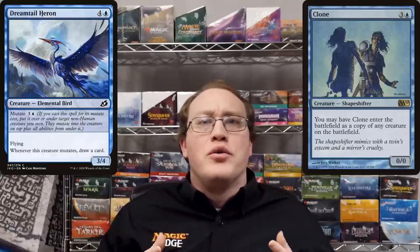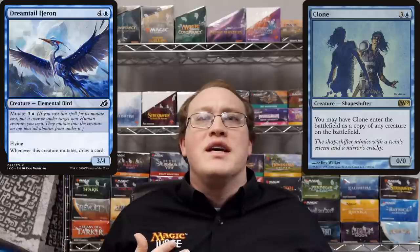There are a couple of other interesting things to note. First, merging with a creature changes its characteristics in the copy layer, so these changed characteristics can be copied by other permanents. So if you clone a mutated creature, the clone will have the characteristics of whatever is on top with the abilities of everything else in the permanent — it will look exactly like what would happen if you took another copy of the creature that you cloned. Also, the clone will not update its characteristics even if you merge more creatures onto the thing you copied.